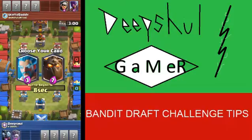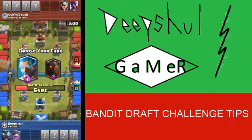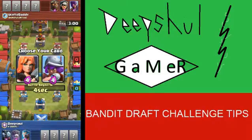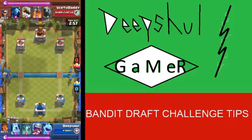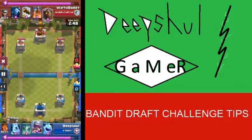Obviously Ice Wizard, because Lava Hound is just too big of a push — Lava Hound Graveyard is just too much. I took Musketeer because I gave him Lava Hound and it counters Lava Hound. I had a pretty good deck here — solid defense for the Lava Hound, and he had Bomb Tower which is useless against Graveyard.